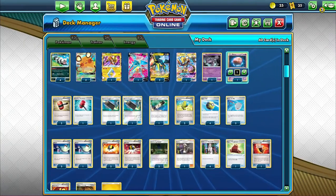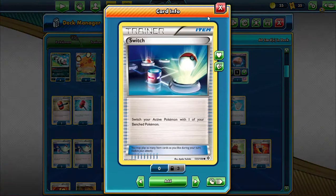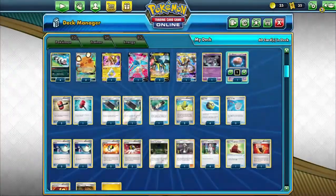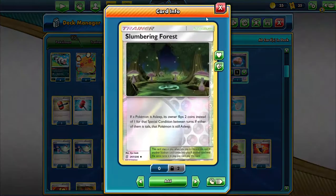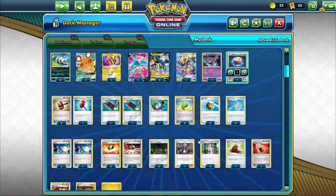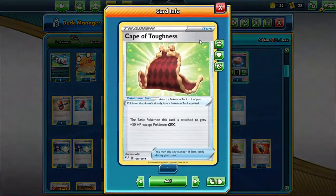Three Scoop-Up Net to scoop up our Galarian Zigzagoon, Tapu Koko, and Mewtwo if needed. Four Switch. Four Ultra Ball. Two Slumbering Forest so we can put our opponent to sleep for longer. One Guzma. Four Professor's Research. One Cape of Toughness for more HP.